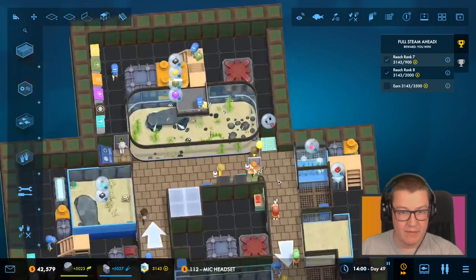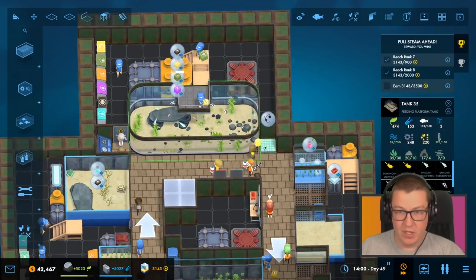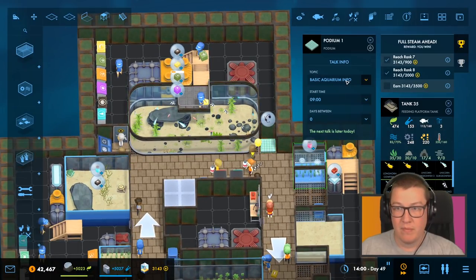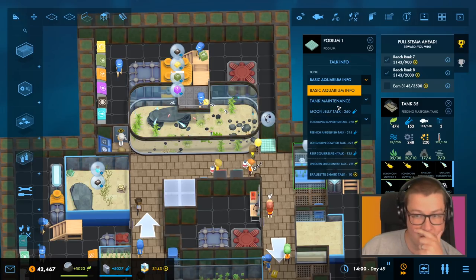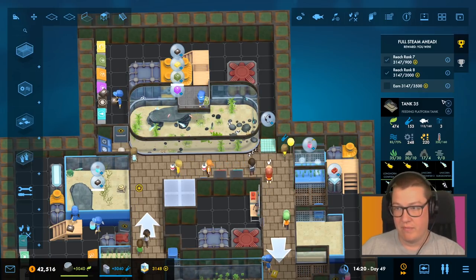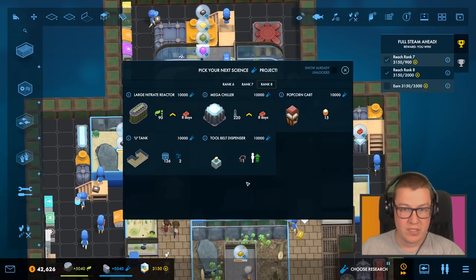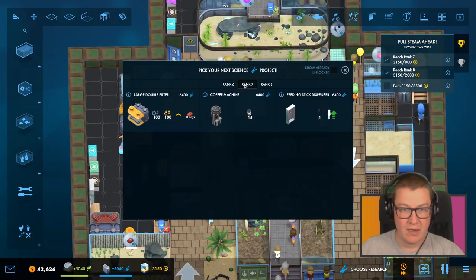One thing we haven't done this level is used any of these podiums. People can come and stand on them for a talk. So if we put that there and give them a mic headset, we can come to this podium and talk about — we need prestige, don't we — so talk about the sharks. Start time at nine, go for it, fill your boots. We've unlocked the Deluxe Toilet.